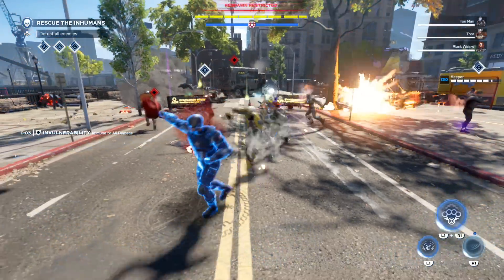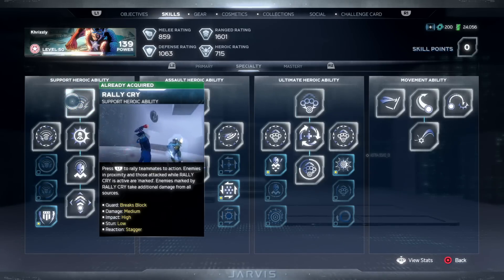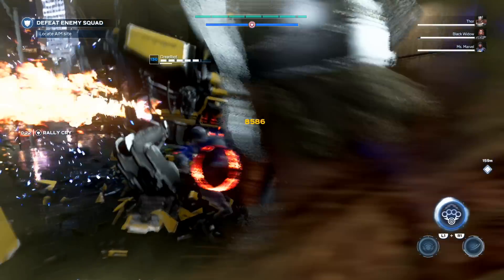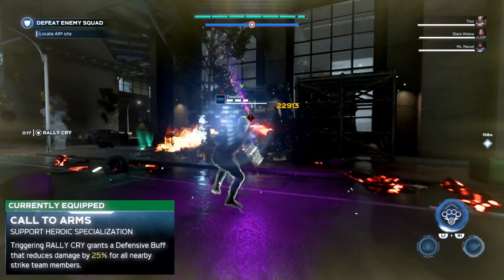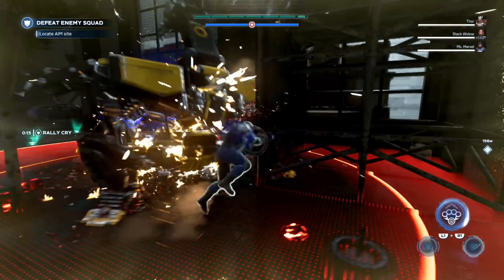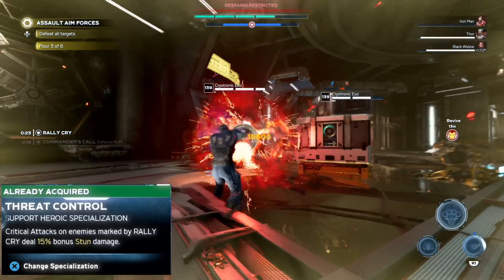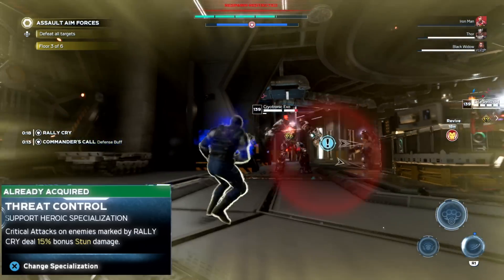The last one is the Rally Cry, the support ability. It marks enemies with the Rally Cry so they take increased damage. You have to be somewhat close to targets, but it's a really amazing debuff. Upgrade it with Call to Arms and it provides you and your party members a 25% damage reduction. You can also invest into Threat Control so that critical attacks against targets marked by Rally Cry deal 50% bonus stun damage — and stun damage is going to be really amazing.